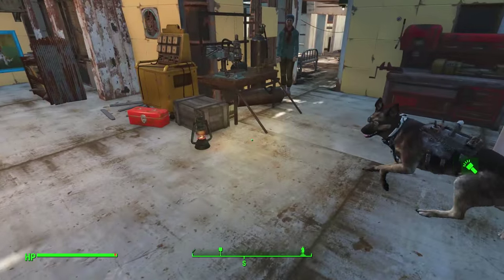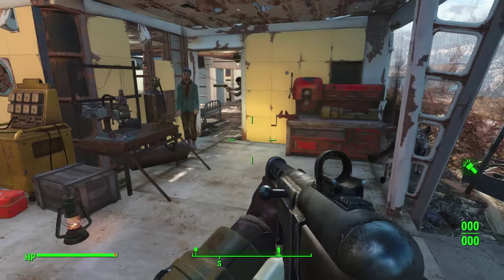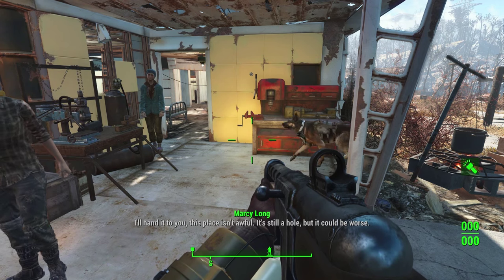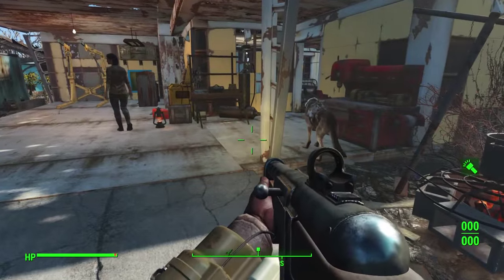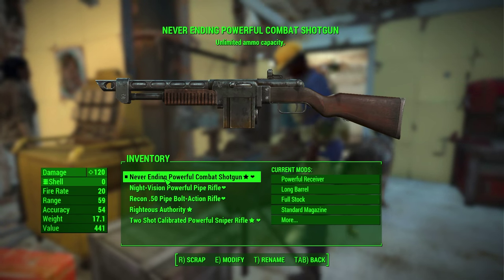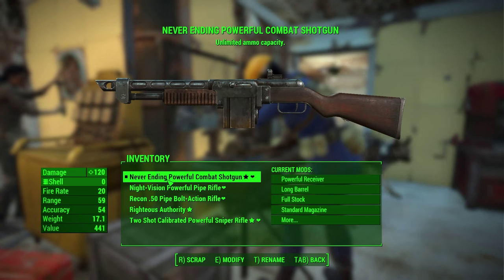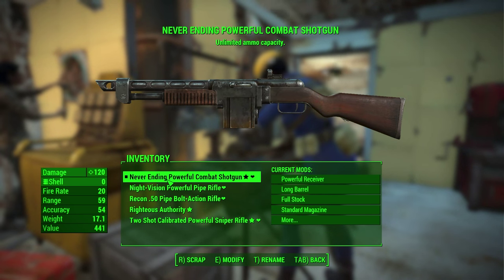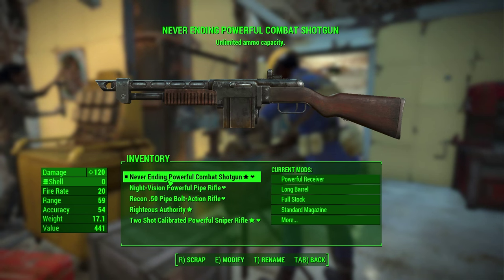I also made a couple of weapon modifications. The first thing I did is switch out my shotgun — the original was basically a standard combat shotgun. But I switched it with a special one I found a while ago: the never-ending combat shotgun. It's essentially the same stats, the only difference being it never runs out of ammo capacity. Of course it runs out if you don't have shells, but you'll never need to reload it. So that's nice.